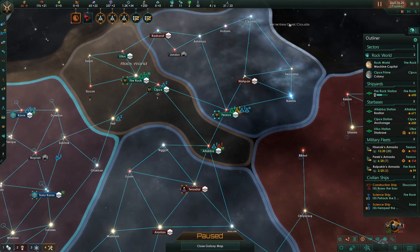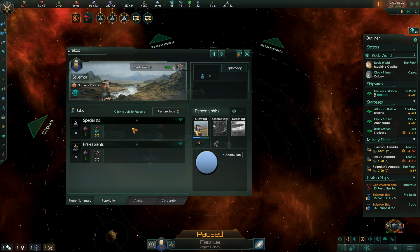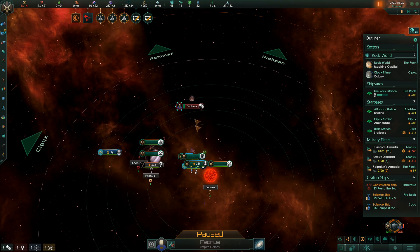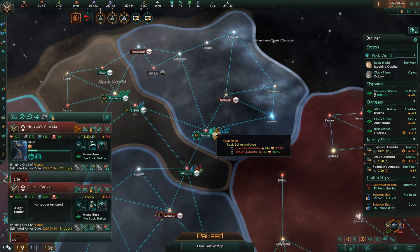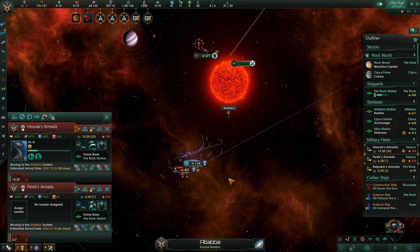We're getting them because we're trying to assimilate — that's why. A colonising planet — we can grab that off them later. Let's get some ground forces. This is going to be really, really successful at this rate.